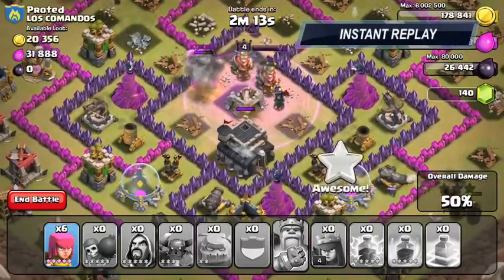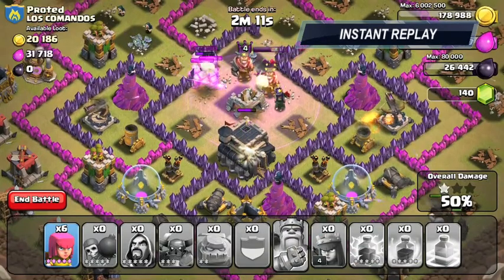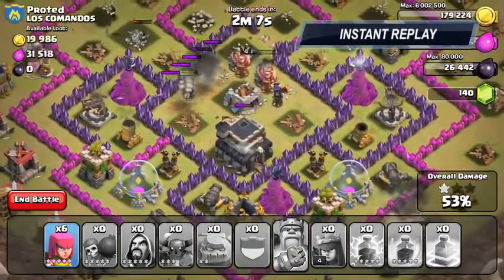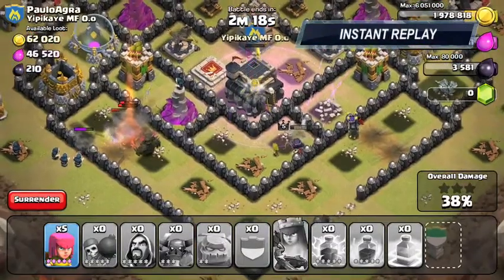Here is her without the ability — no ability here. She's only level 4. Now this is one level different. This is when she was level 4, and then the other replay is when she was level 5. So you're going to see the difference between a Queen with and without the ability.